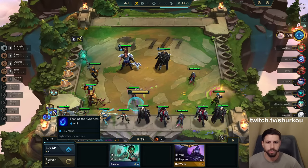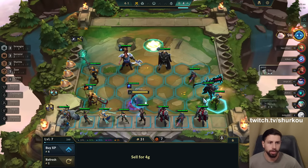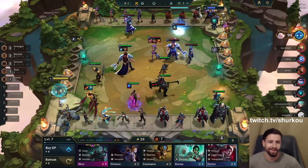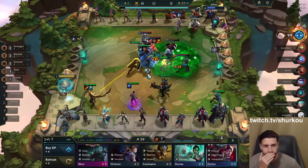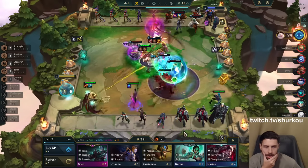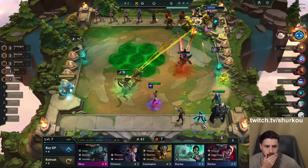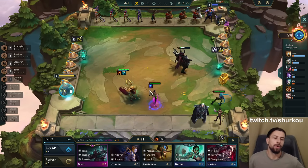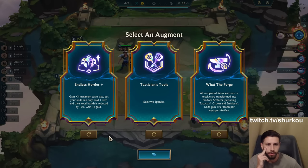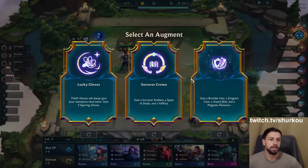Oh, Zaun is turbo worth. Okay, it's just blue buff on Silco then. So I have to play Zaun. As soon as you see Blue Buff and Vero and Bioware Silco — this is just 18% bonus damage for free. We have to play Silco then. Not Waterforge. My items are good. Definitely not Lucky Gloves. Not Sorcerer Crown. That's good enough, no cap.